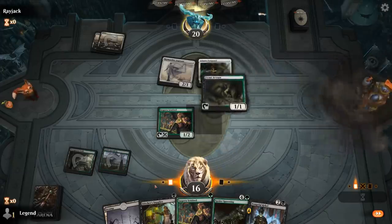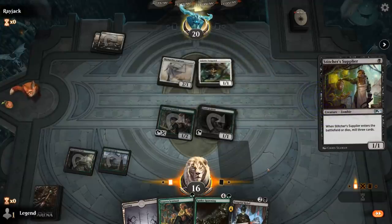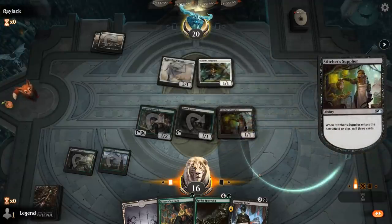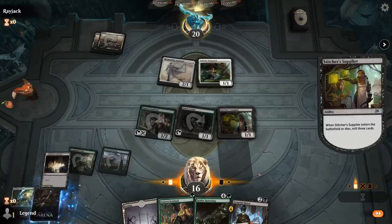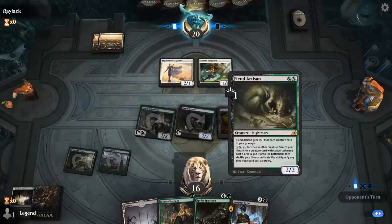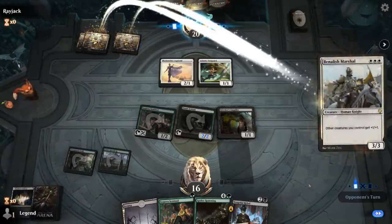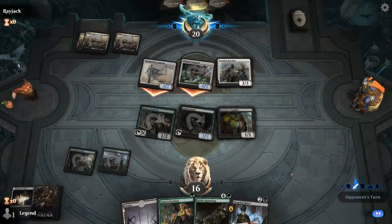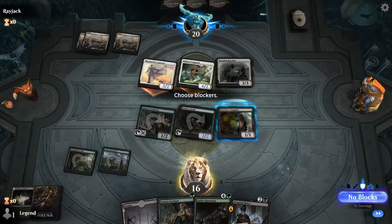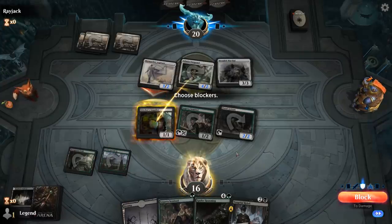Opponent on Adanto Vanguard. Supplier could also jump in front of Adanto Vanguard potentially. I could have done it the other way around — playing Supplier then Artisan — in case we milled multiple creatures and had a bigger Fiend Artisan. Next turn I still have the mana to Sentinel and then sacrifice Sentinel to get another Stitcher Supplier.